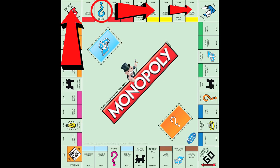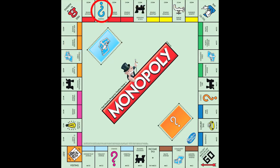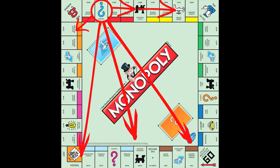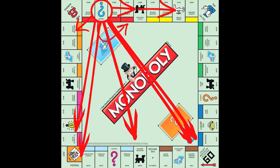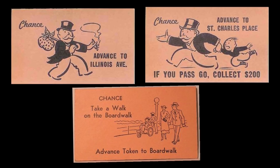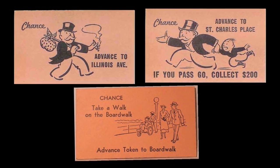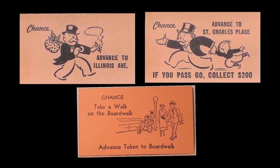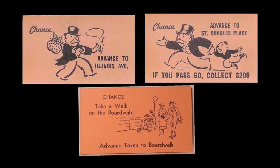Specifically, chance cards can move you to Go, to Reading Railroad, to the nearest railroad, to the nearest utility, to jail, back three spaces, to St. Charles Place, to Illinois Avenue, or to Boardwalk. And it's those last three that are the most important. Pay attention through the early and mid-game as to which of these three chance cards have already been drawn, because if you know which are still due to be drawn, you can trade accordingly.